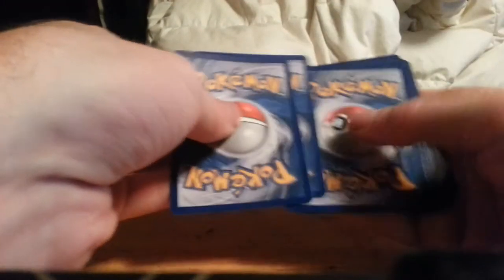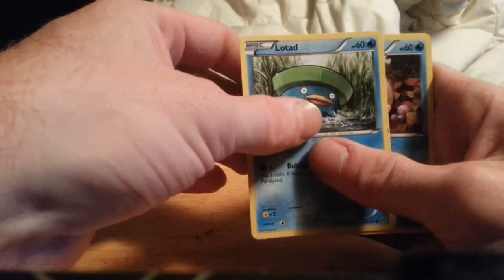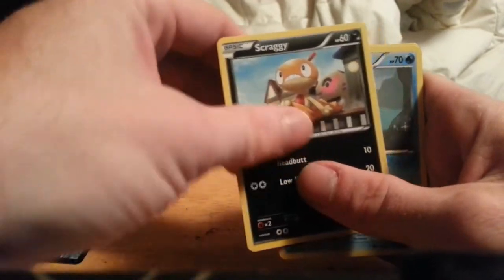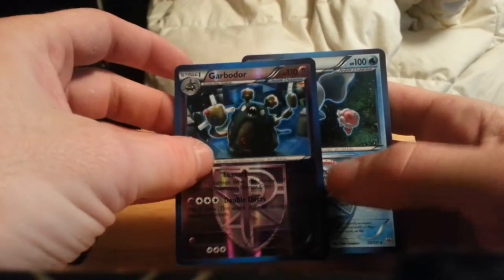That concludes the Plasma Freeze cards. Next we move on to Plasma Storm. We have a Lotad, Swinub, Scraggy, Cubchew, Elgyem, Amoonguss, Lucario, Vanillish, a Garbodor reverse, and my rare is a Jellicent. Two rares again in a pack — Garbodor and Jellicent. That concludes Plasma Storm.